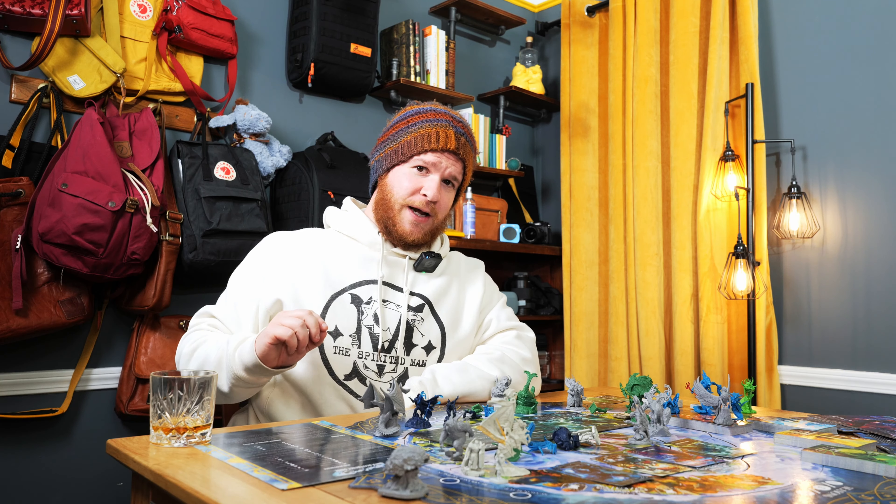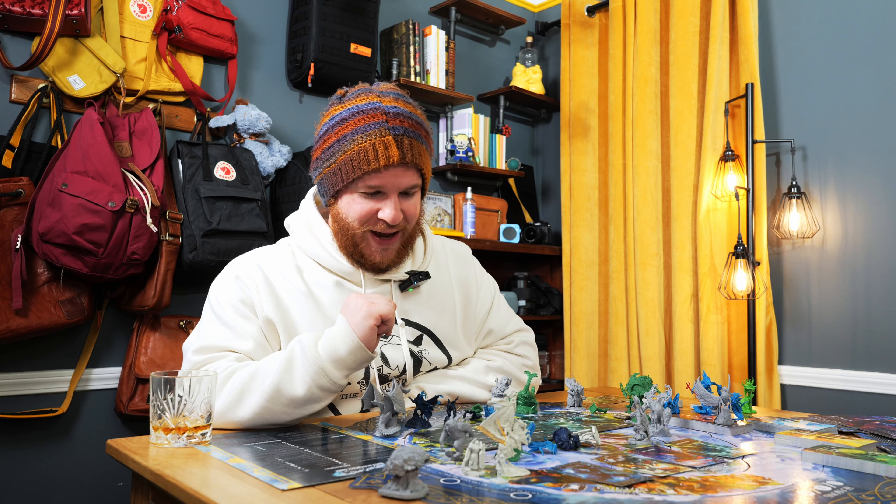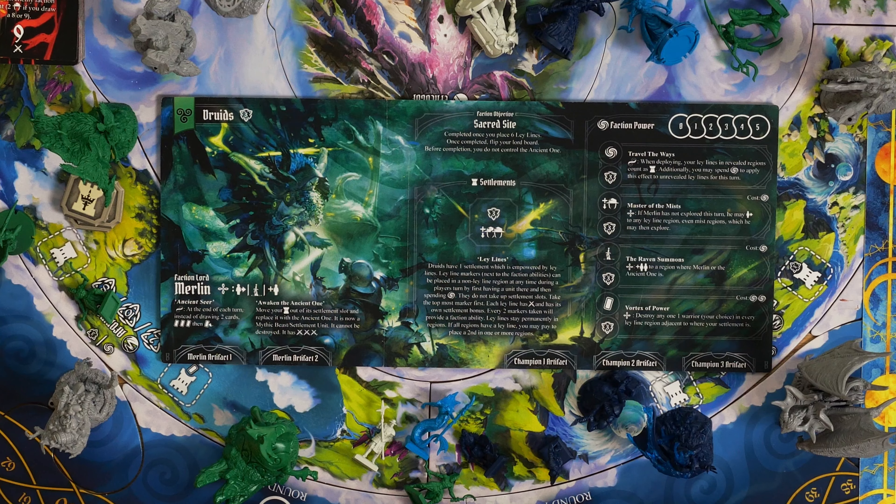Faction powers. As you set ley lines, you're going to be unlocking your faction powers. Travel the Ways: when deploying, your ley lines in revealed regions count as settlements. Additionally, you may spend power to apply this effect to an unrevealed ley line for this turn.